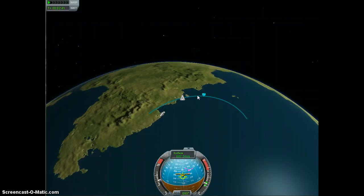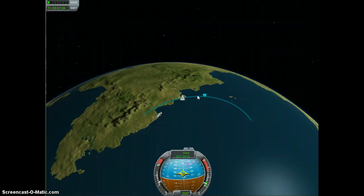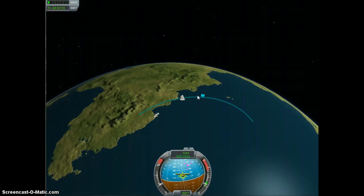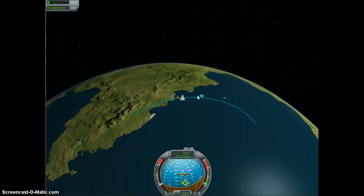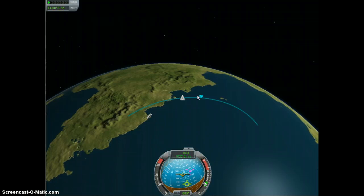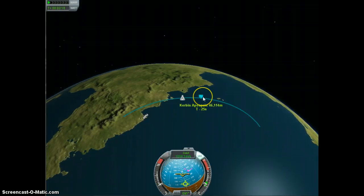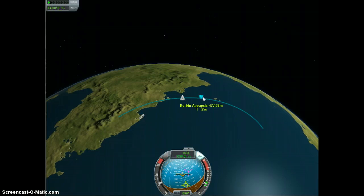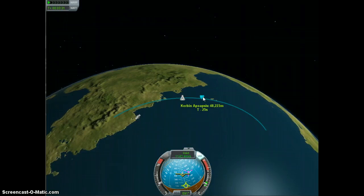We're going to back off the throttle just a little bit more. Looks like we're just going to be at 40. We're a little bit under a G right now, so we're going to go ahead and pick that back up. The added power is helping me maintain a better flight now. However, that was not optimal. Like I said, it's only the third time I've ever flown these things, so I honestly don't have all the glitches ironed out.